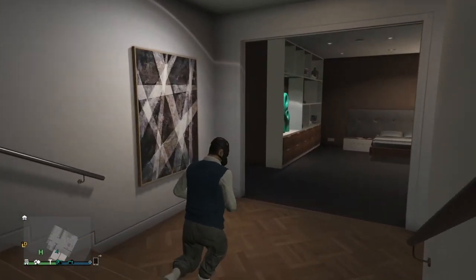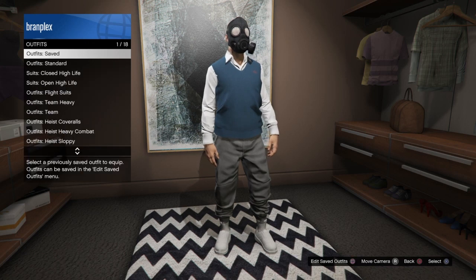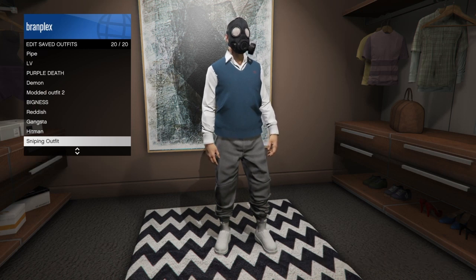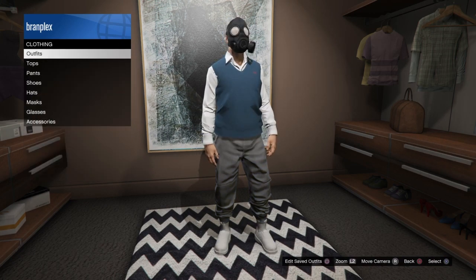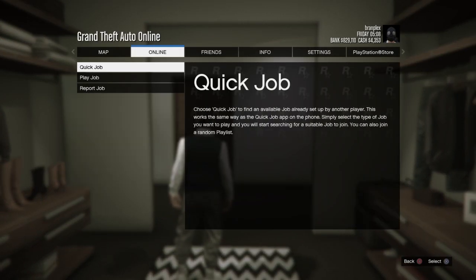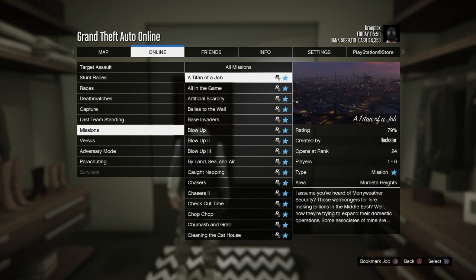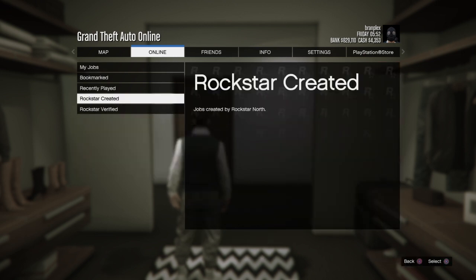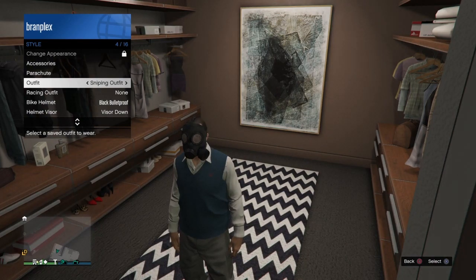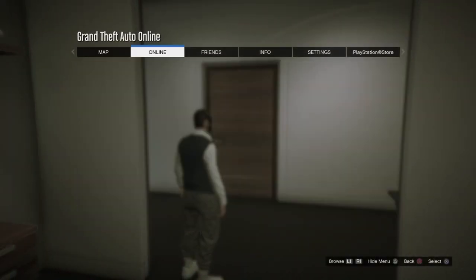Now just go back to your saved outfit and save this outfit. Once it's saved, just go there, overwrite it. Once you've finally done that, you're going to want to go to online and start up the Titan of a Job. But before you start up the Titan of a Job, just go to your outfits and spam the outfit you saved. And if your game is kind of glitchy, that is good. Now just go start up the job.